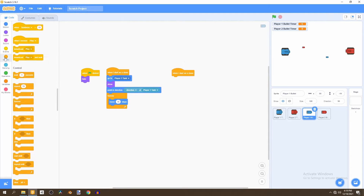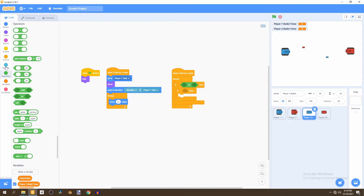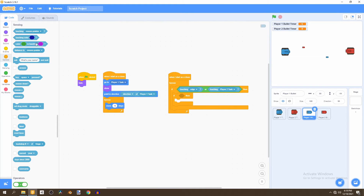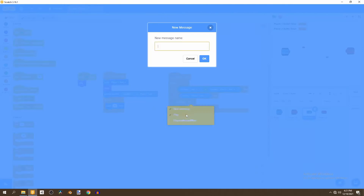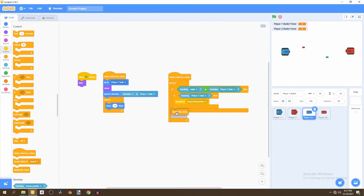We bring in another forever loop with two nested if statements. In the first if statement with an OR block, we check if we're touching the edge or touching the player two tank. In the inner if, we check if we're specifically touching the player two tank, and if so we broadcast player one round one. Then we delete the clone underneath that if statement.